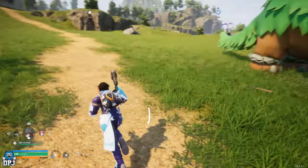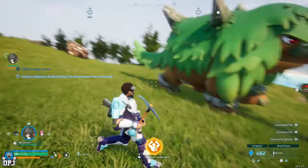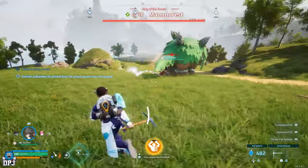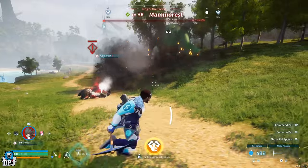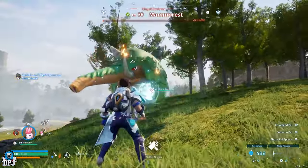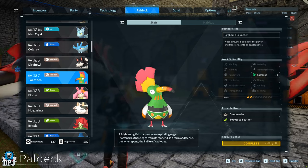Firstly we'll start with the Megaton Implode. This is probably the most powerful attack in this game, because it also at the same time takes out the pal that uses it - yes it KOs the pal that uses this. This is a skill exclusive to Toko Toko. Simply go out and catch Toko Tokos and level it up to level 23. Upon doing this you unlock the Megaton Implode skill.